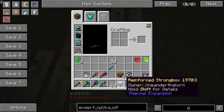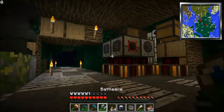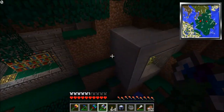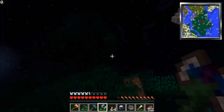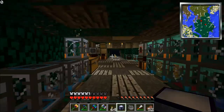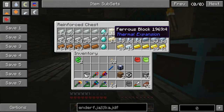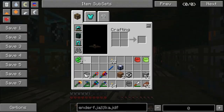Is there an upgrade to the reinforced strongbox? Yes, there is — a resonant strongbox. Let's go through the process of making some endurium ingots. I need to go to the bottom of my tree and get some enderpearls. Oh no — I have some endurium up here. It's pretty easy to make; the only trouble is finding enough shiny dust, which you get from pulverizing ferrous ore. I don't have any of that, so maybe we won't do that today.